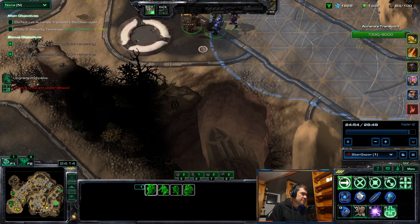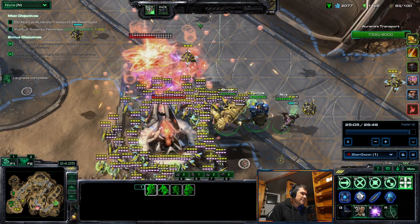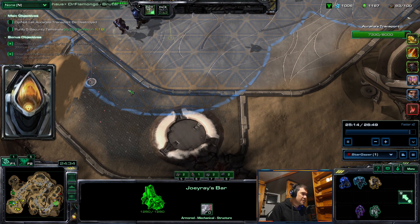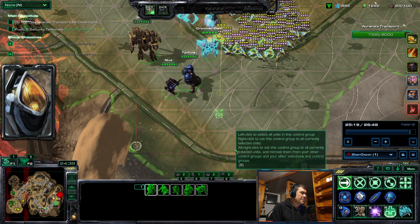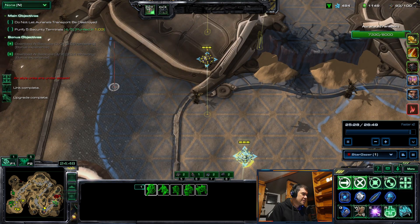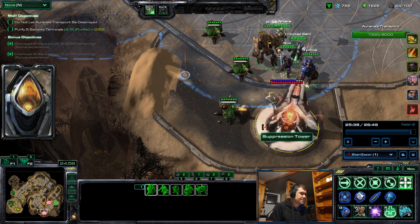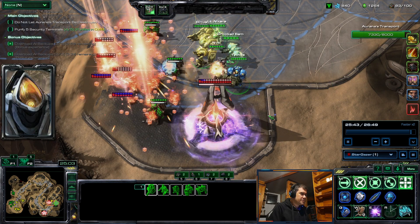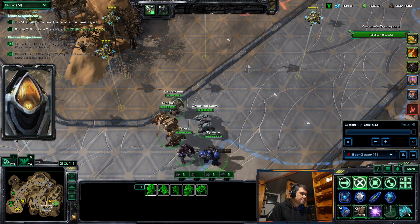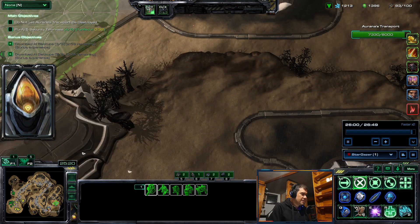If the first wave is here, the second one will be there — it's good to learn the patterns on this map. Now there will be a double wave: one here and one over here. The last wave is done.